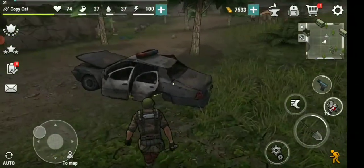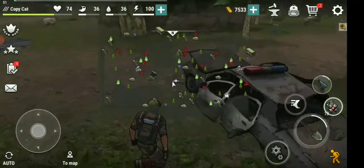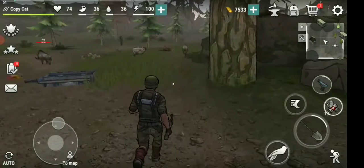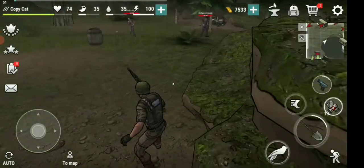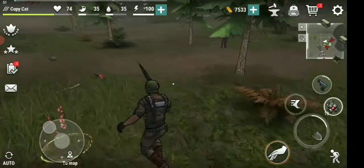We're going for the loot in the box right here. Let's just check the map — we've located it right here. We won't go to this one; I'll go around like this.